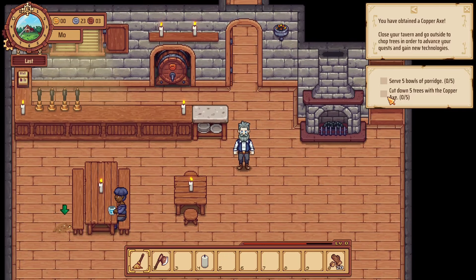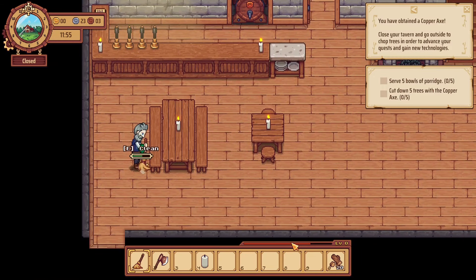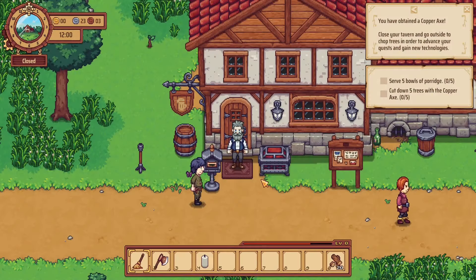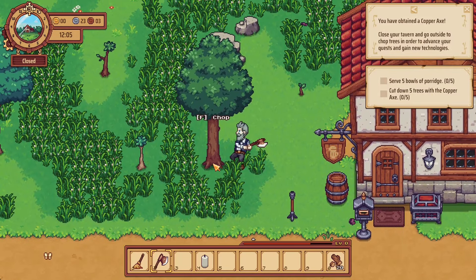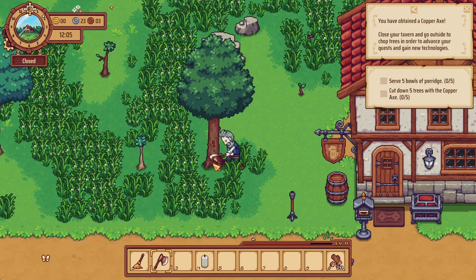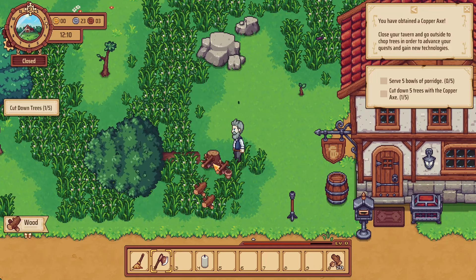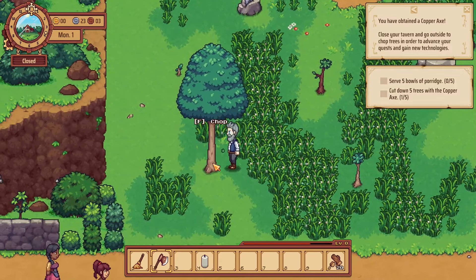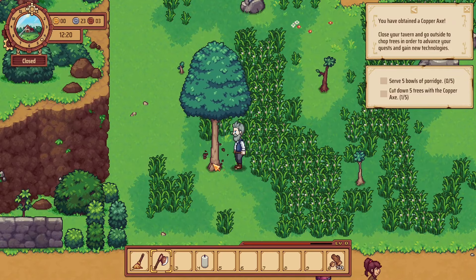There should be a reputation somewhere. I think the rep is my level. Let's go outside now and cut some trees down. It wants me to chop down a bunch of trees — looks like five trees to cut down. There is a whole world to explore as well, but it's early access, so they're adding things slowly. I think when it first came out it was just the tavern, with no outside or anything like that.